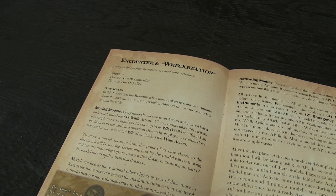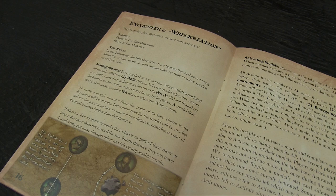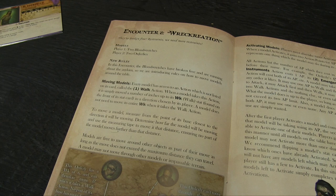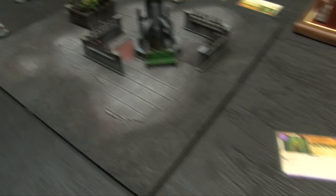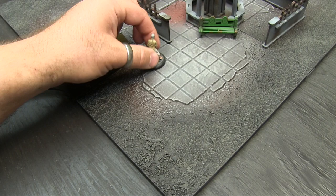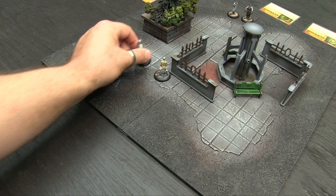New rules: the walk action. Every model has access to it — it's not listed on the card but uses the WK stat, which is 6 inches here. It costs 1 AP and the model moves up to its walk stat in inches. A model doesn't have to move its full walk distance. Measure to the closest point of the base toward where you want it to go. Models cannot move through other models or impassable terrain.